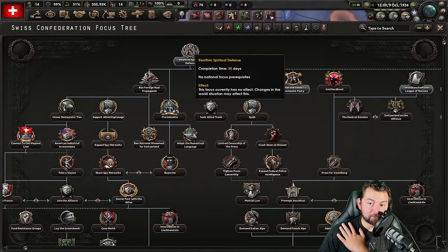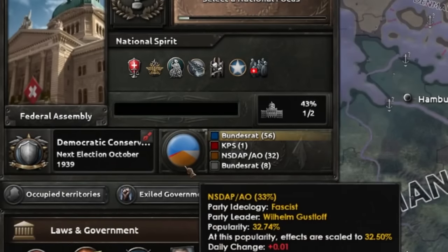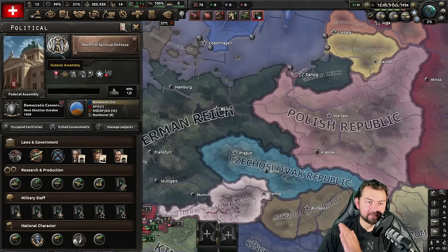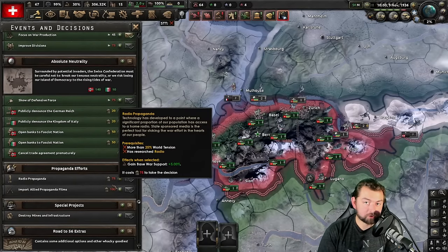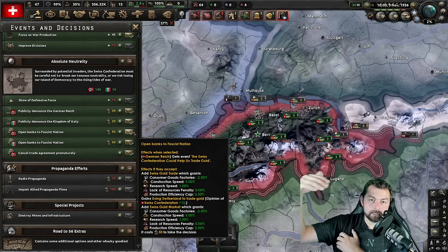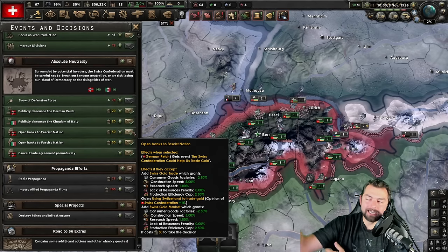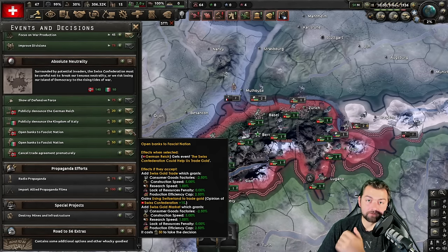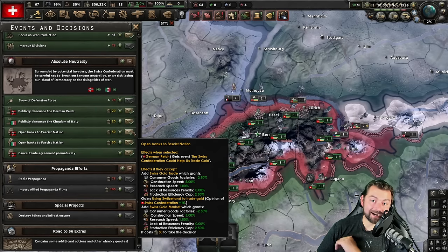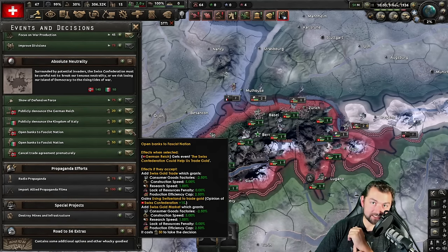I'm not done yet. Next thing we're going to do is reaffirm spiritual defense. Then we can get Pro Helvetia, which is going to reduce our consumer goods by an additional 10%. And now that we're trading gold through the Axis, it's going to give us an option to open up our banks to fascist nations. In a multiplayer game, you're never going to have one of these players refuse this because why would they? The bonuses you get from trading gold are just stupidly powerful — three levels each giving 5% construction speed, minus 2.5 consumer goods, 1% research speed, and even a reduction of resource penalties.